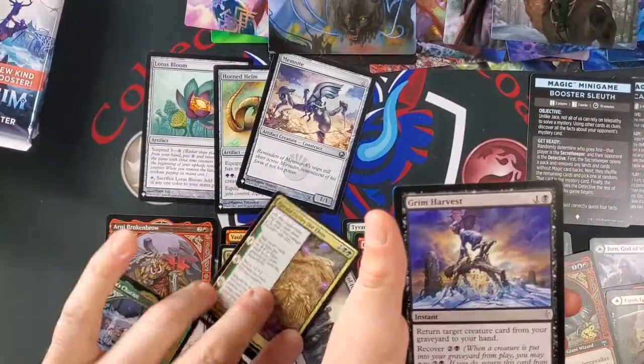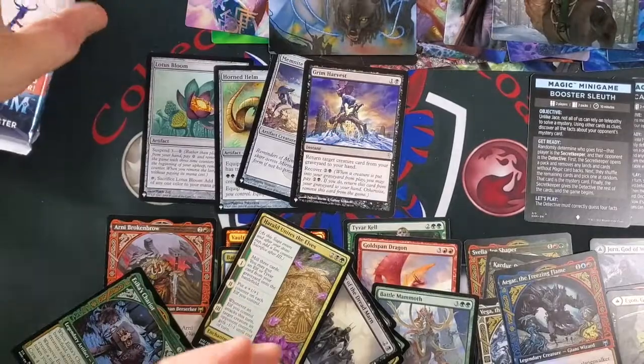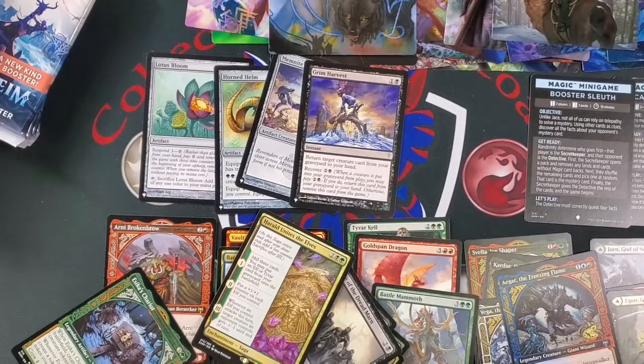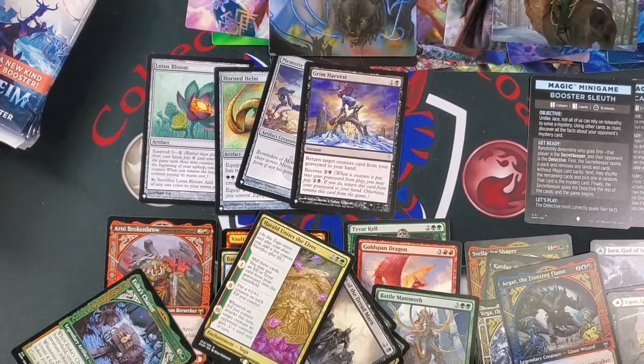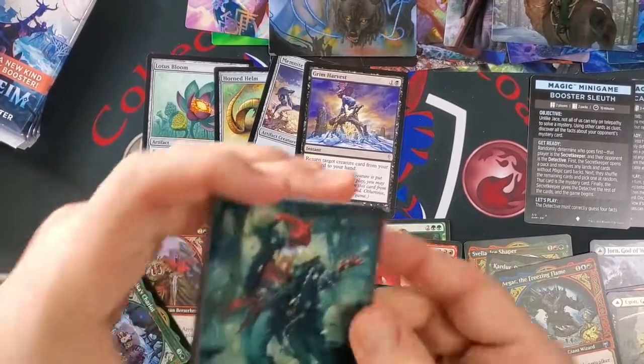And another from the list — From Harvest. That's from Cold Snap. Return target creature from your graveyard to your hand. You can pay three and recover. When a creature is put into your graveyard from play, you may pay three — if you do, return this card from your graveyard to your hand; otherwise, remove this card from the game.